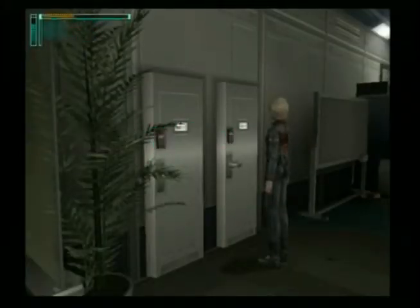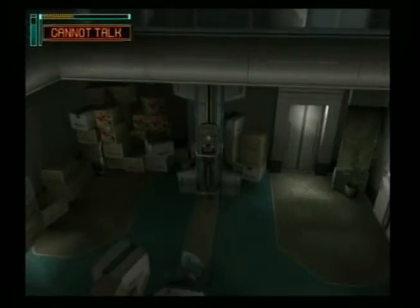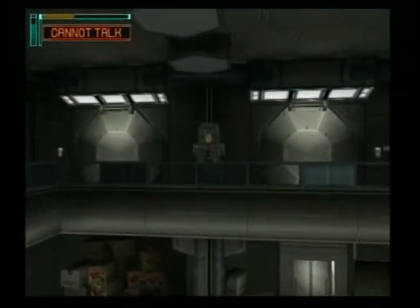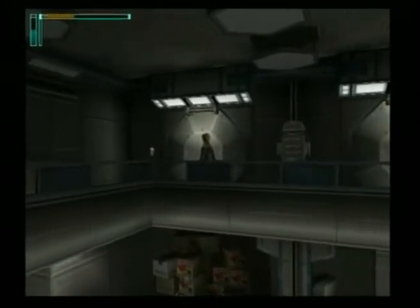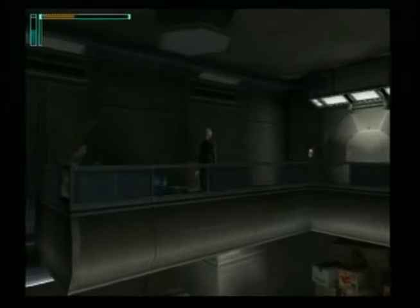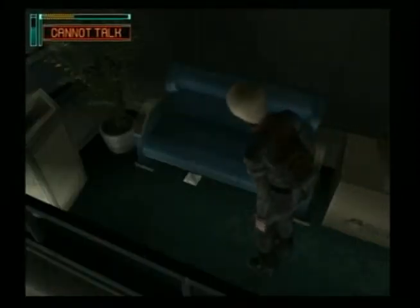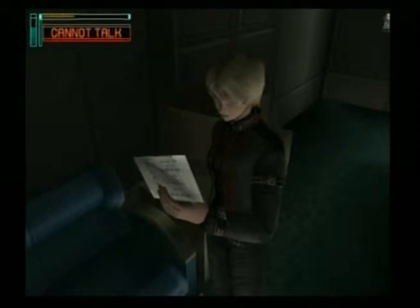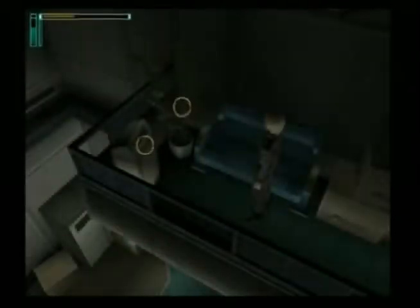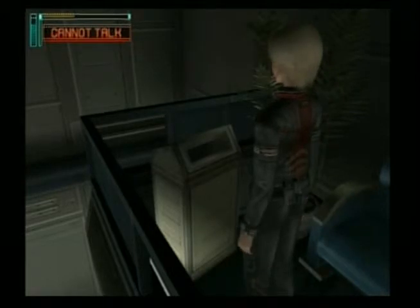Open the locker on the right. Second floor. Balcony. Under the bench — what could it be? There's a formula written on this. It might be useful for something, I'll take it. Check the trash — it's just a trash can, there's nothing strange about it.